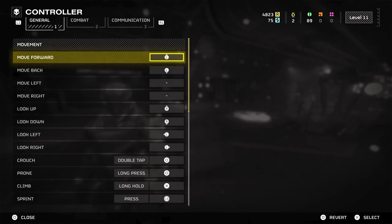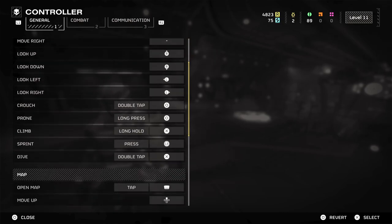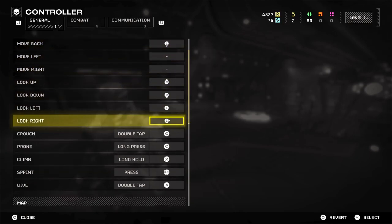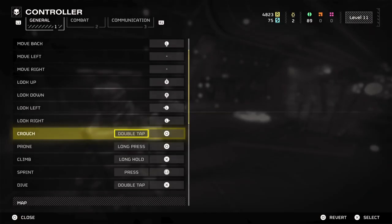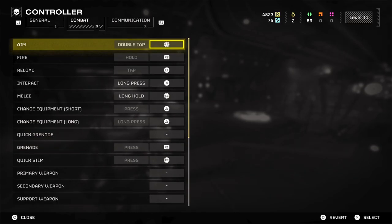As you can see here, anything that says double tap, long press, long hold, press, double tap — you can go over there and change the option to one of many. So you've got double tap, obviously you just press the button twice; triggers as soon as a button has been pushed; triggers after a button has been pushed down for a set amount of time; triggers continuously while a button is being held; and long hold after a button has been pushed down. It just allows for so many options — it's crazy in a good way.